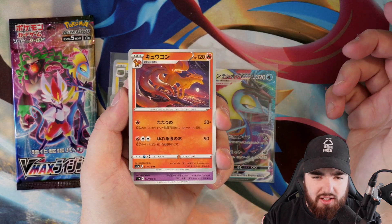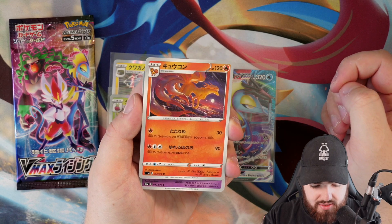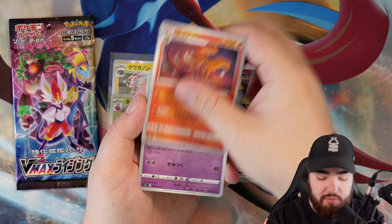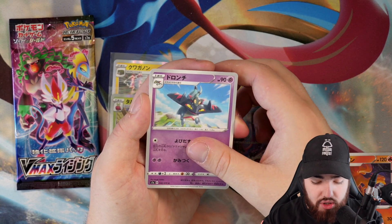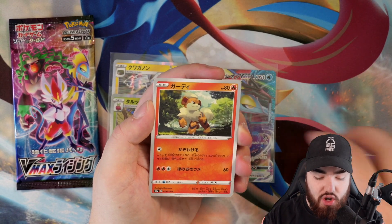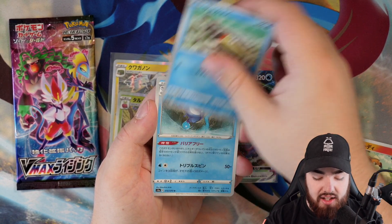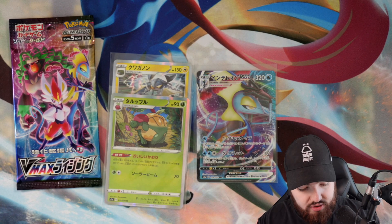Next pack, we have Ninetales — love the artwork. Just take a look at that, how great is that? I would love to have that on my wall, blown up. Drakloak, Growlithe — again, another great card — Barraskewda, and a Mr. Rime.